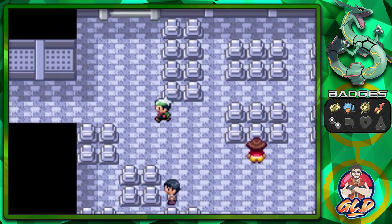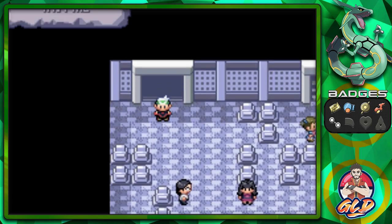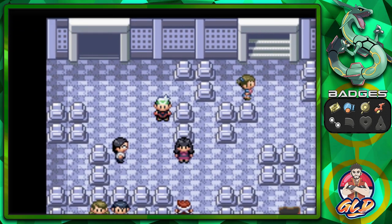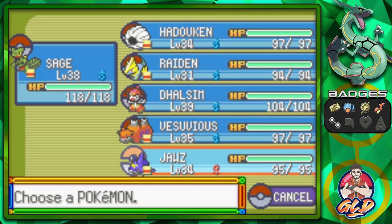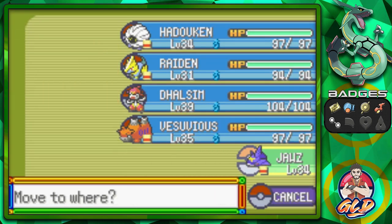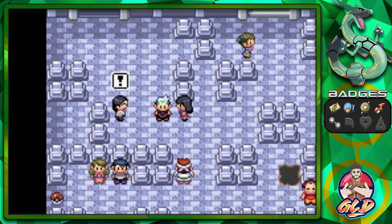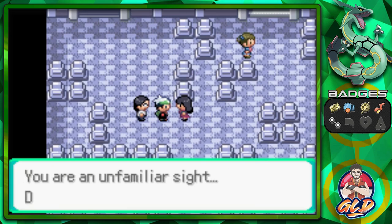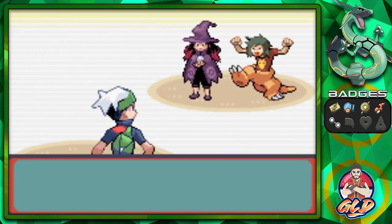Mount Pyre, as many of you already know, is the Lavender Town or Pokemon Tower of the Hoenn region. You'll find some creepy individuals and some Ghost-type Pokemon too. My suggestion is to go in and do the double battles first, or try to get double battles as often as possible, because that's more experience points — you get everything done quickly. So let's battle everybody, let's do it.